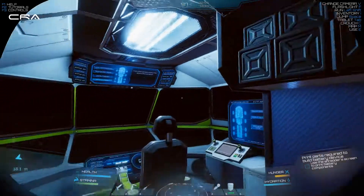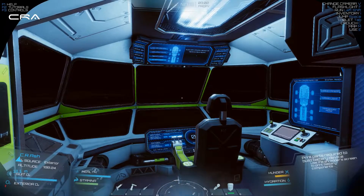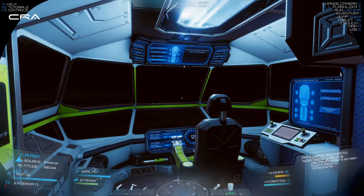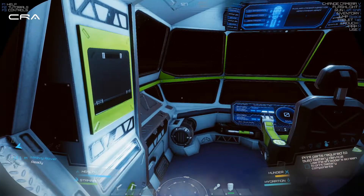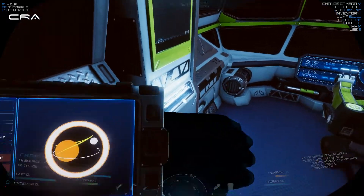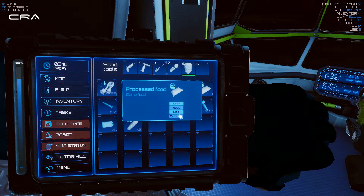Hunger. I've got to build something. I'm not sure what it is. I've already built the battery device. I don't know what I'm doing — use this shredder screen to print battery components. I've already done that. I don't know what I'm supposed to do with it but I've done it. So where's our inventory? Have we got any food on us? Processed food. Consume.